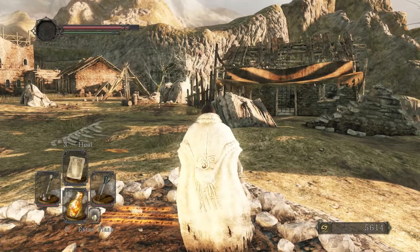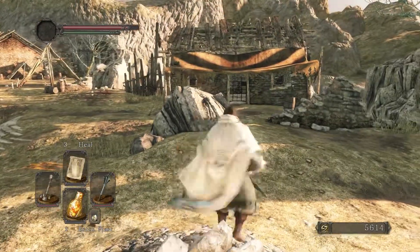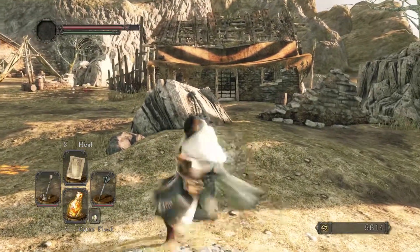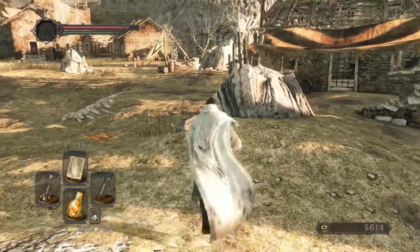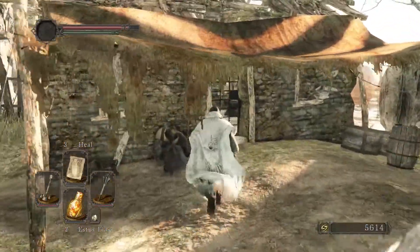I also decided to go back to the mace because it looks better. It just looks cooler — look at it. It's a cool-looking mace. That club looked kind of dumb. First things first, let's talk to our blacksmith buddy here.